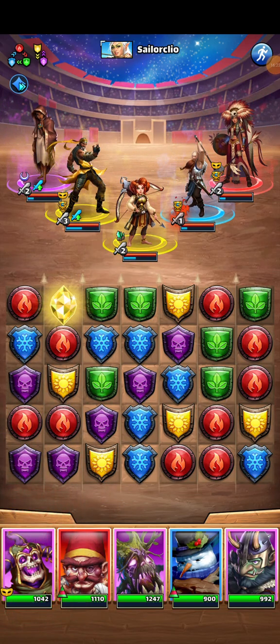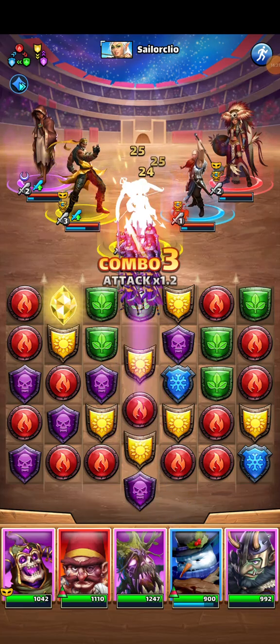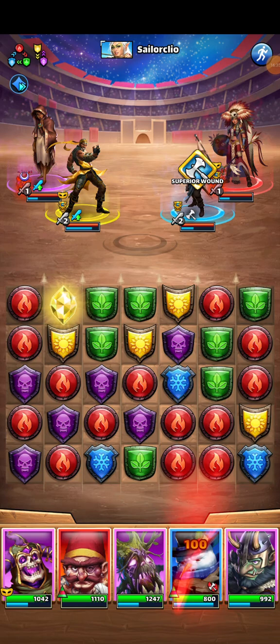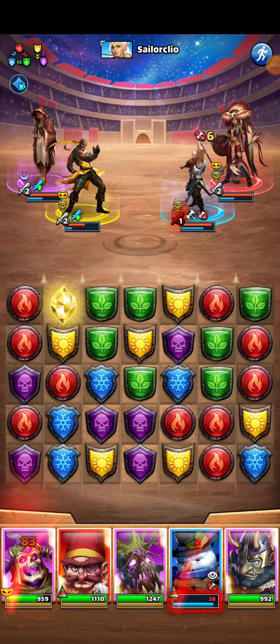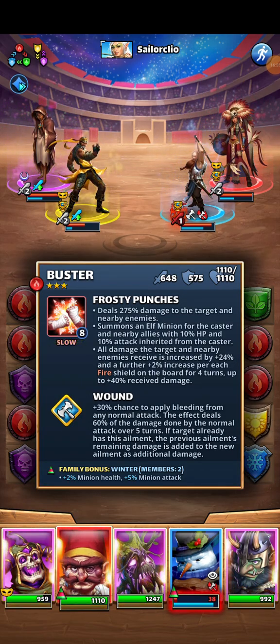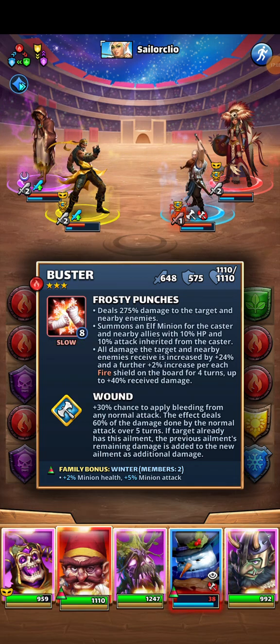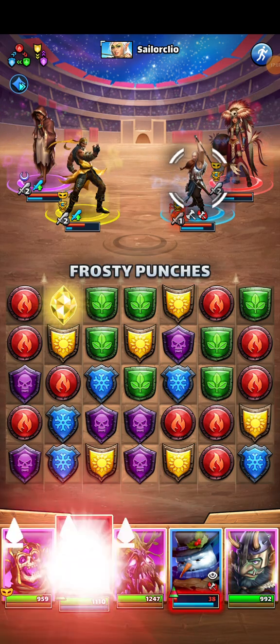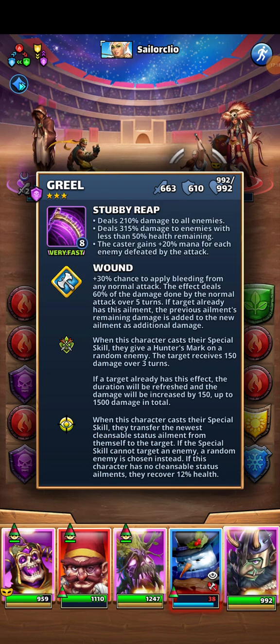Let's see here. We got two — okay. Let's dump those purple and reds into Bane. Of course you hit straight for the healer. We're going to use Buster first: 'All damage to target and nearby enemies is increased by 24%, and a further 2% per each fire shield on the board.' There are tons of fire shields. Now we use him — 200%, 210% damage to all enemies, and 315%.